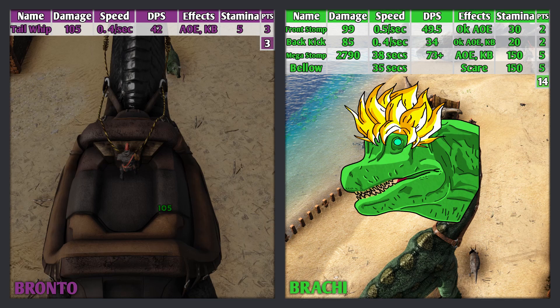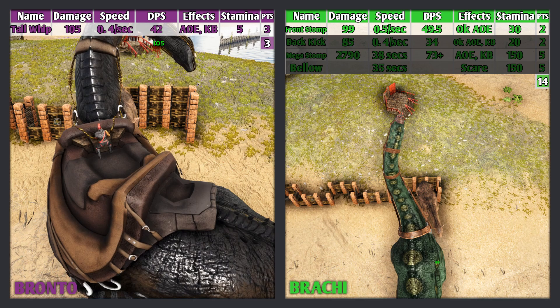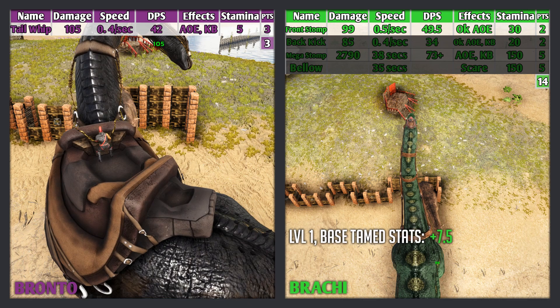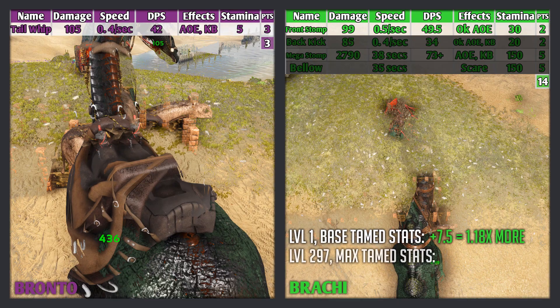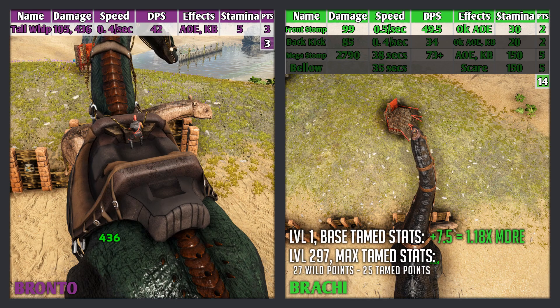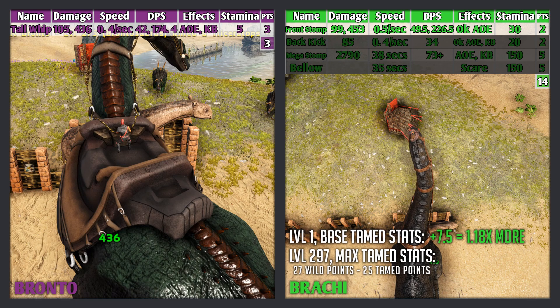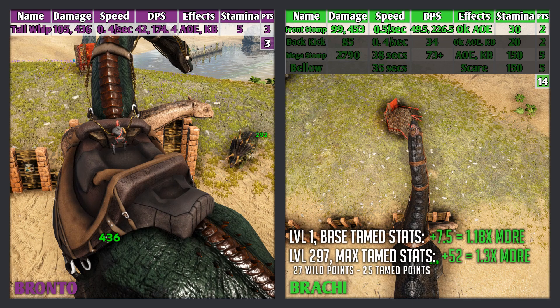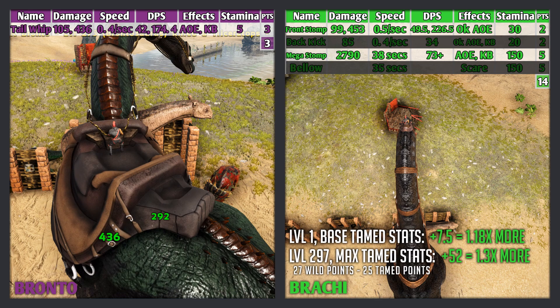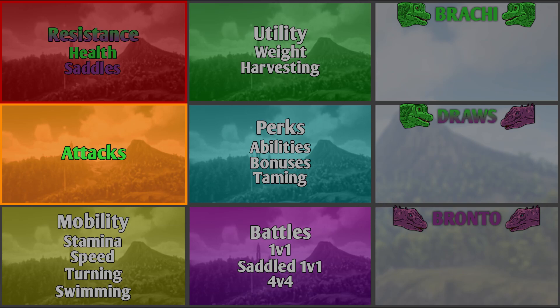The Brachy's fifth attack just cycles through resource gathering efficiency, which I'll get back to in the utility test. Going back to the creatures' main attacks, the Tail Whip and Front Stomp: at level 1 base tame stats, the Brachy's DPS is 7.5 more than the Bronto's, which is 1.18 times more damage. At level 297 max tame stats, with both creatures having 27 wild points and 25 tame points pumped into damage, the Bronto does 436 damage (DPS of 174.4) and the Brachy does 453 damage (DPS of 226.5) — 52 more than the Bronto, which is 1.3 times more damage. When paired with the Mega Stomp, the Brachy will do more than 2 times more damage than the Bronto. The Brachy wins the attacks test with 14 points, 11 more than the Bronto.